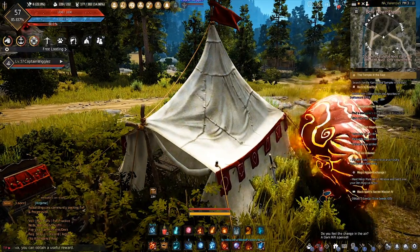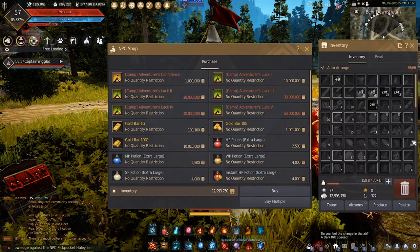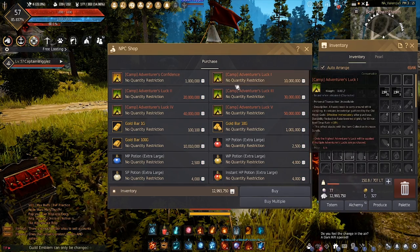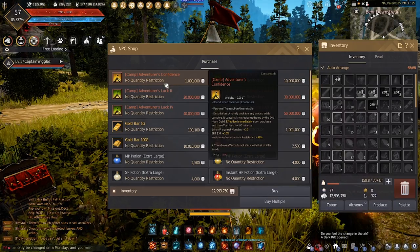These are super handy because you can repair your items in here. You can also buy potions, and exchange your gold bars for cash if you need extra storage space. You can also get exclusive buffs like item drop rate, skill experience, and AP against monsters — so these are really good.